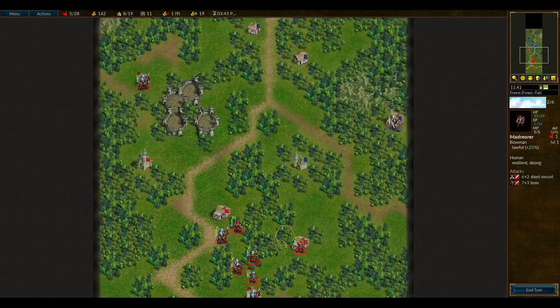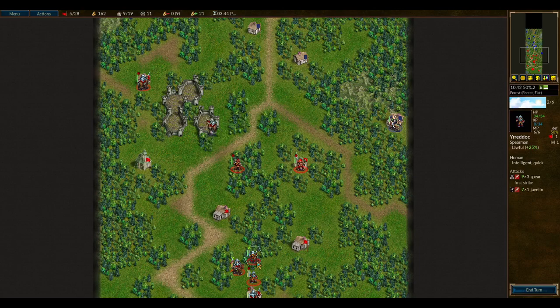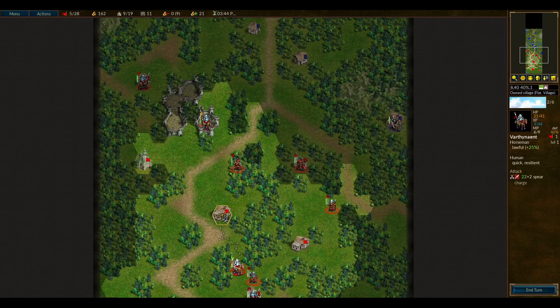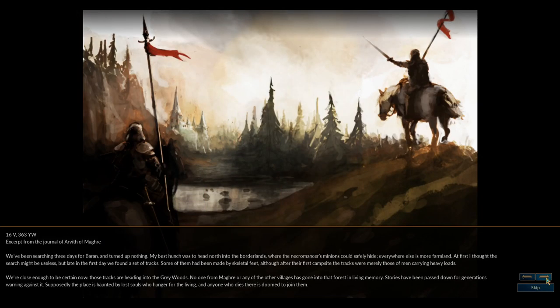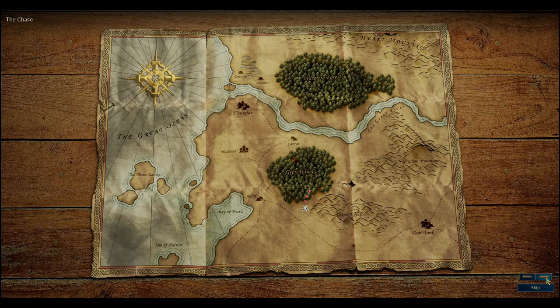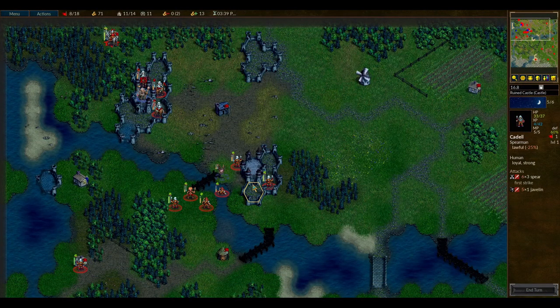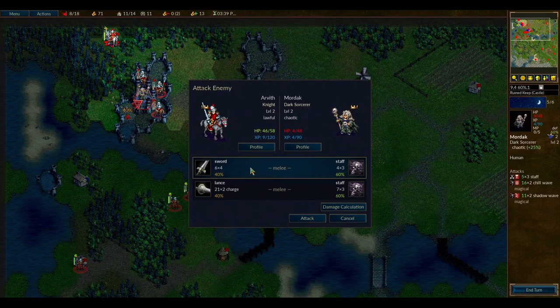In a regular battle, you earn gold by capturing buildings and recruit units by spending that gold, so there's an incentive to capture your opponent's buildings to cut off their income. Units and factions get bonuses based on their alignment, terrain, and all sorts of other factors. The campaign mode is my favorite because there are usually dynamic scenarios that tell a story — they're really well done, even down to the artwork, which is really impressive for an open source game. Overall, Wesnoth is just a really cool and unique game, and if you like turn-based fantasy games, this is one you can't miss.